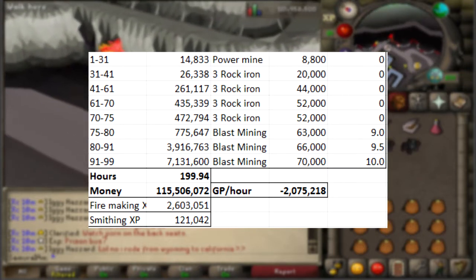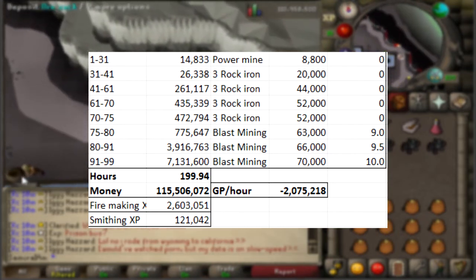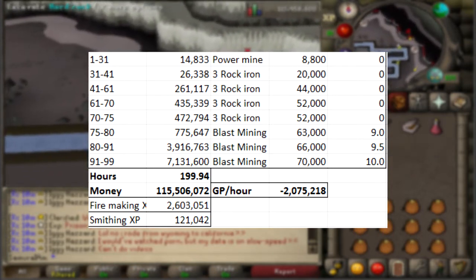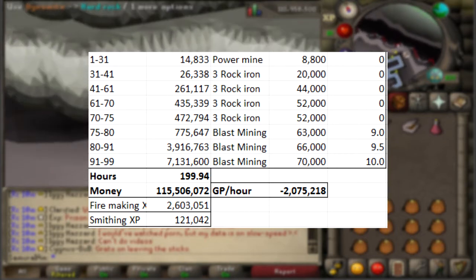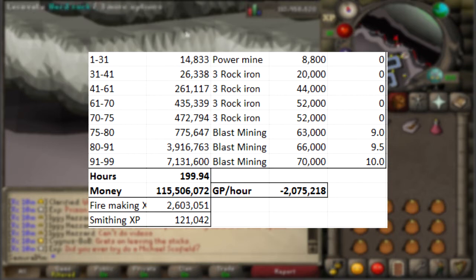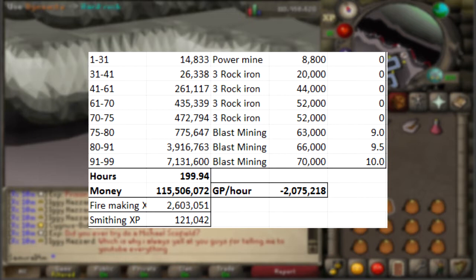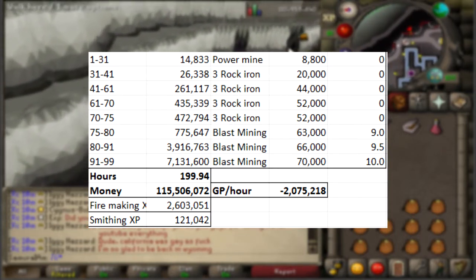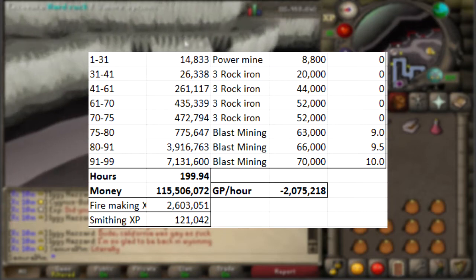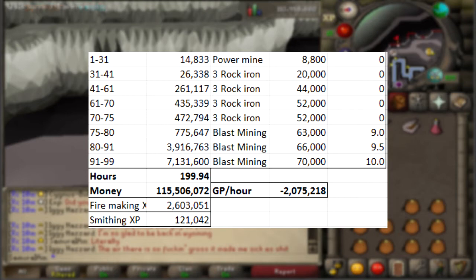So blast mining — you want to start it at 75, because there's an invisible mining boost of 10 levels. So at 75, you can actually get Runite Ore, which means a lot of profit once you hit 75. As you can see, from 91 to 99 it's about 700k per hour money-wise. I'm not sure if it's exactly that, but it's a close estimate — a lot of people are getting rates of 500, 600, 700k per hour. Below that level range it'll be lower, since you won't be getting as many ores.